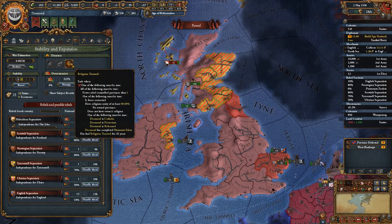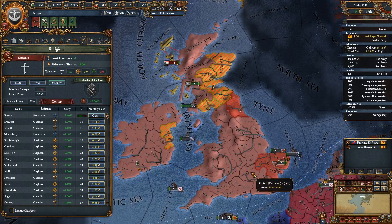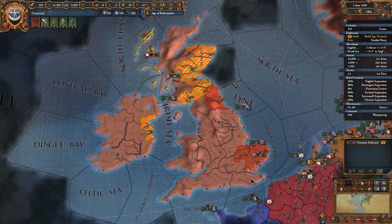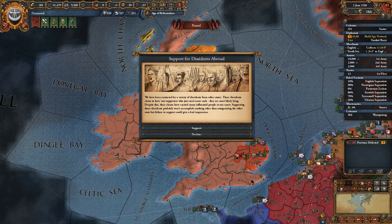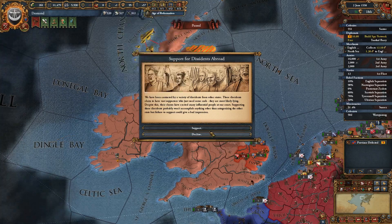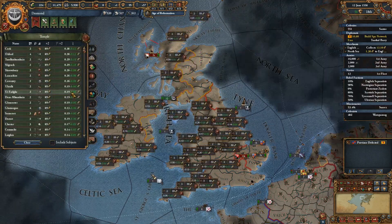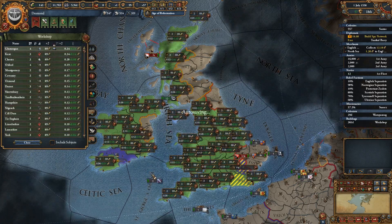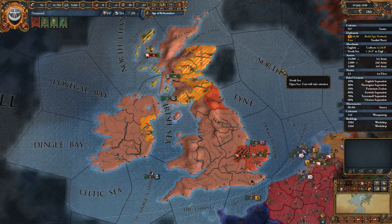How's our religious unity? 76 percent. We'd lose 36 ducats and lose 10 prestige - our prestige is pretty poor right now - but we can afford to take the ducats. Let's also take a peek at investing in some structures - there are a couple of good ones we can get here, so we'll order those up. That'll help our income get a little bit higher.